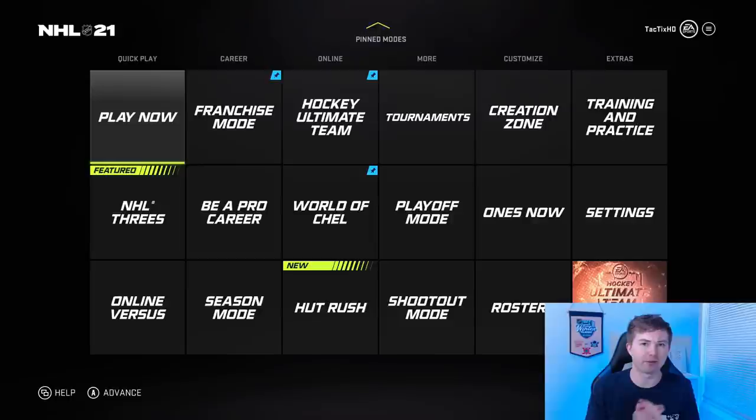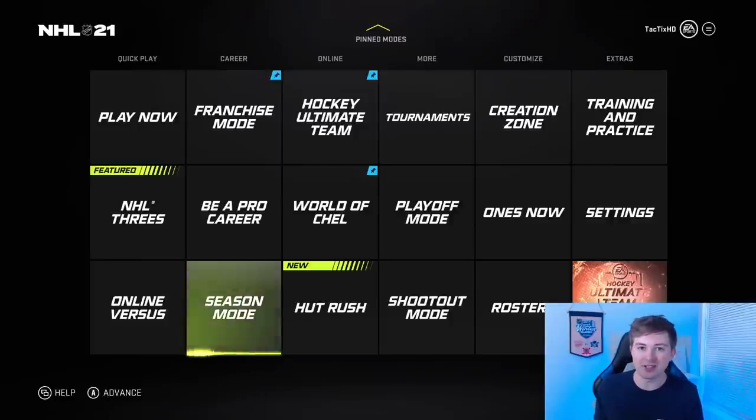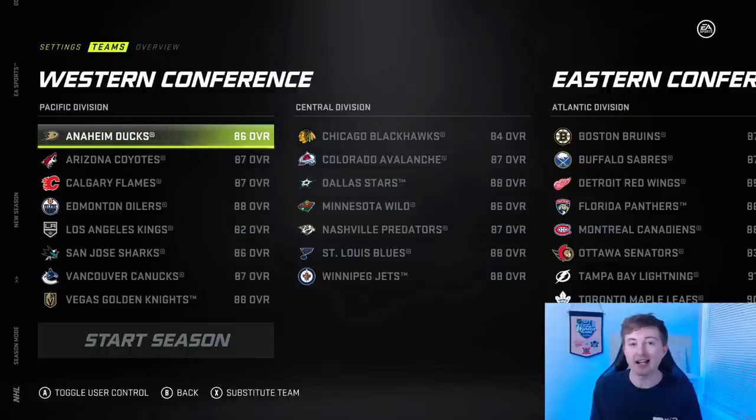I think last year, guys, I actually had a franchise mode for each team. This time I want to switch things up — I think this could actually be a bit cooler. We're going to put both teams into the same season mode, that way they could actually potentially play each other in the Stanley Cup Final, and actually get an idea of which of my fantasy teams is better. I want to start with the two worst teams, so I feel like that's the most fair.